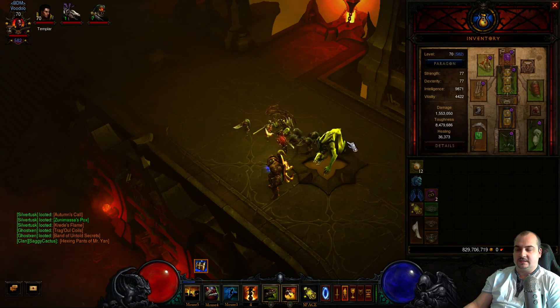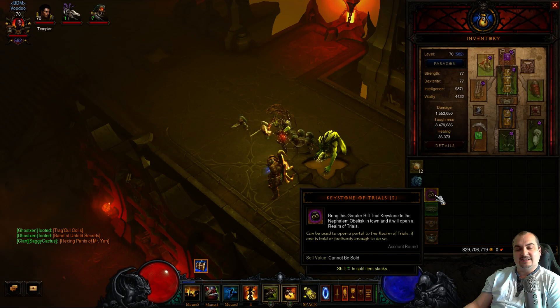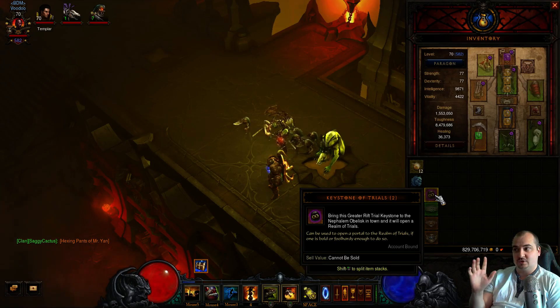What's the best way to do this? Firstly, complete a normal rift and get yourself a keystone of trials. Pop this in the obelisk in town, start the event, and as soon as you port inside the event, immediately teleport out. Let the timer run all the way to zero, talk to the NPC at the stone, and it awards you with a level 1 greater rift key — just level 1, so it's super super easy.